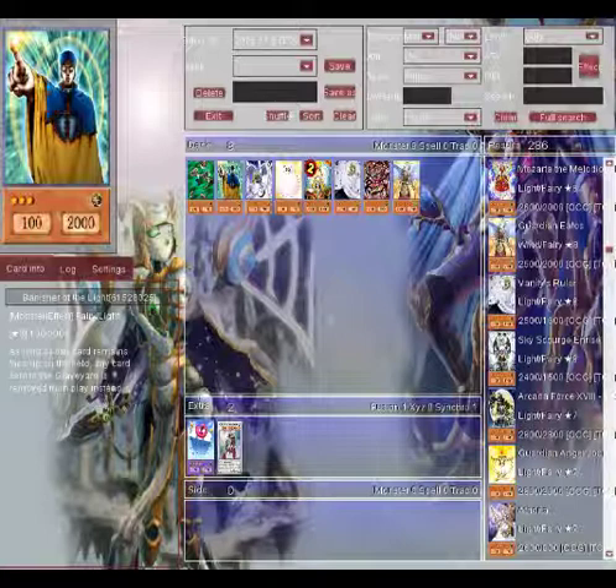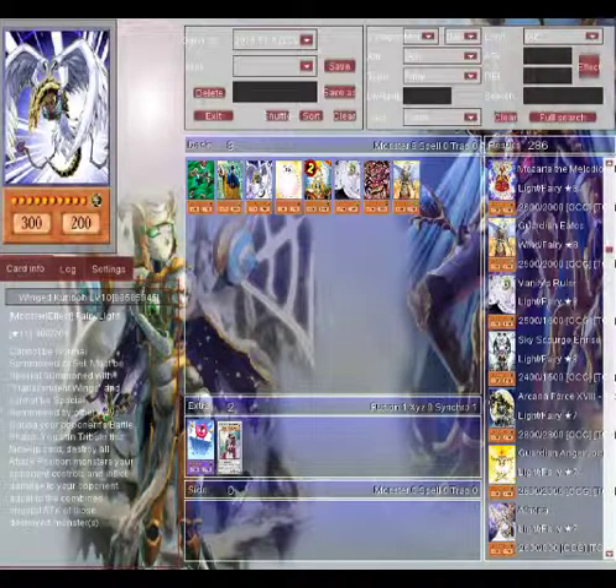Number eight is for nostalgia's sake only, and that is Wing Kuriboh Level Ten. This card can only be special summoned with Transcendent Wings — it cannot be special summoned by other ways. During your opponent's battle phase, you can tribute this face-up card to inflict damage to your opponent equal to the combined original ATK of all attack position monsters your opponent controls. That was crazy. I feel bad for Kuriboh because everyone looked down on him, so to find a way for him to just be badass — I really enjoyed that. That's why he's my number eight.